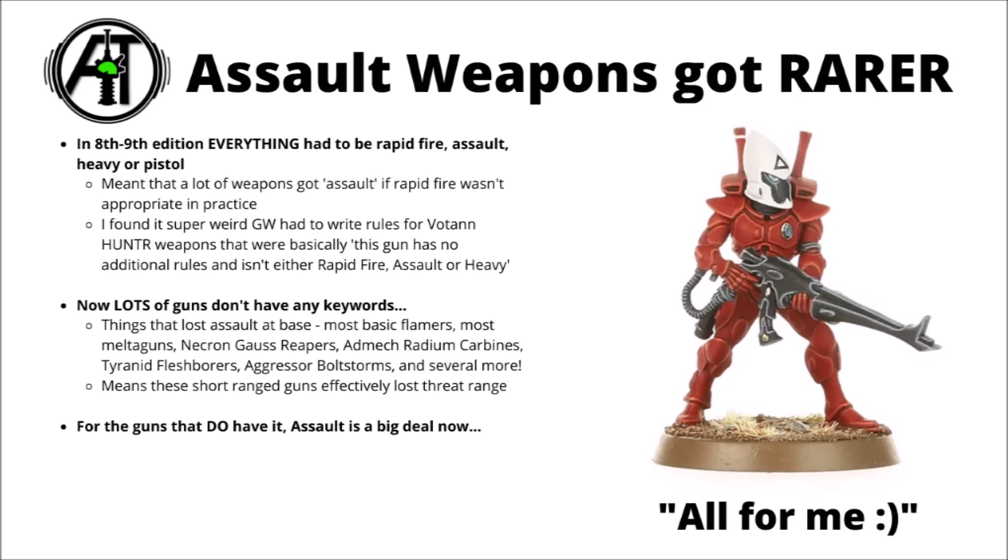It seems that in 10th edition, perhaps the majority of weapons in the game are basically going to be Votann Hunter weapons. Weapons that you can move and fire normally, get their appropriate amount of shots up to maximum range, and besides rules that might impact their damage dealing, they just don't really have any other special rules — like doubling their fire at half range, worsening your ballistic skill if you move, or allowing you to advance and shoot like Assault weapons. Things like Heavy weapons are rarer as well, but perhaps the most notable is the absence of the Assault keyword on things that used to have it, meaning these short range guns just aren't going to have as much effective threat range anymore.